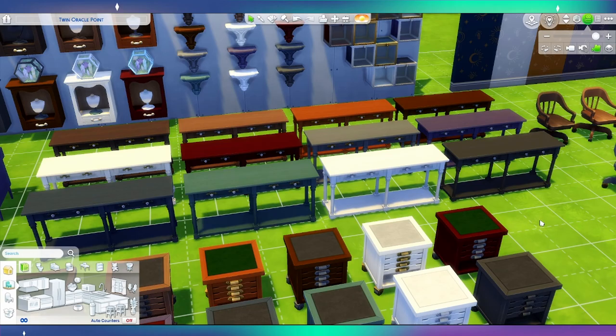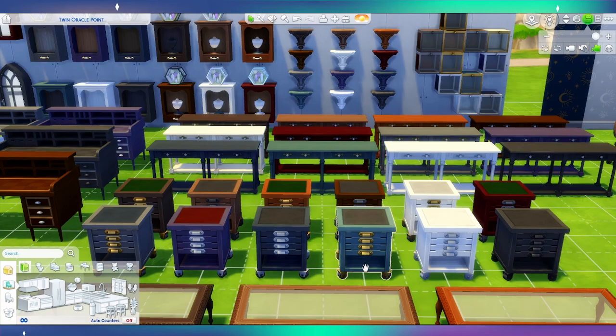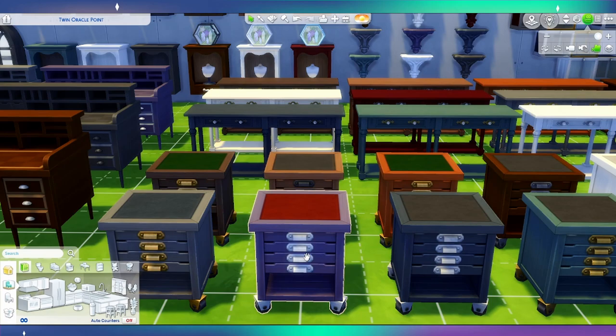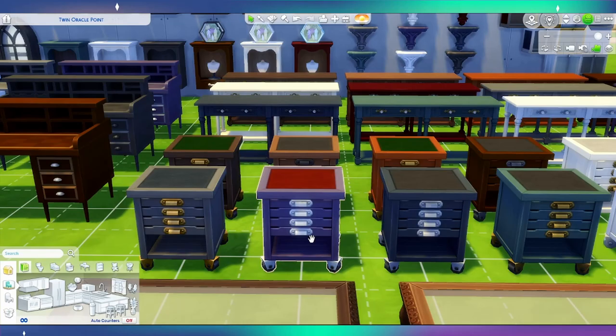Then you have this side table — this was in the trailer. These are really cool; they have narrow drawers with metal handles. I'm definitely getting an office vibe more than a gemologist vibe, but maybe you keep gems or parts in the drawers. I'm getting massive office vibes and I'm definitely going to use these in offices.